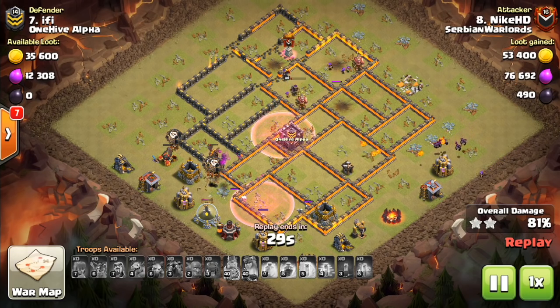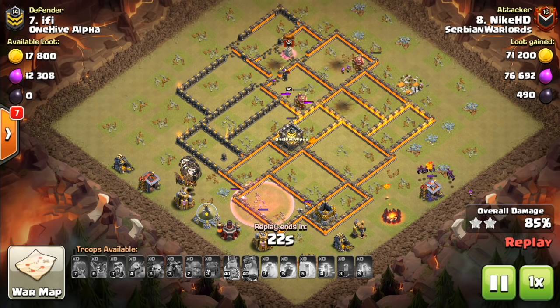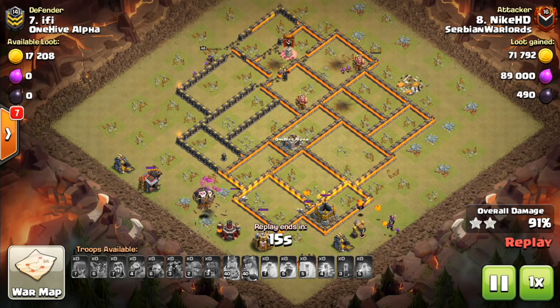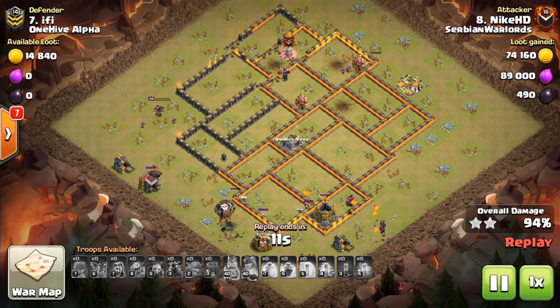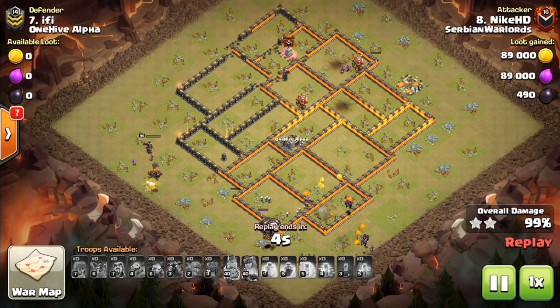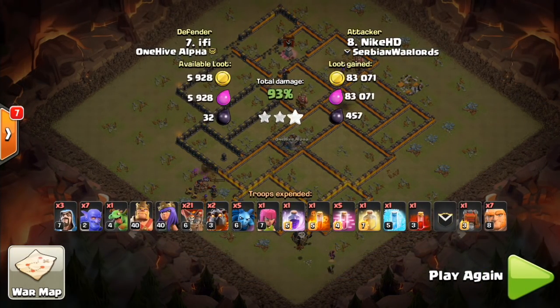One defensive tip I hinted at earlier: if there's a certain side of your base where the kill squad is most likely to be used — maybe your Queen is there — put your Town Hall on that side. That way they can't use the Wall Wrecker to get a lot of value in the kill squad. It will just be dropped and target the Town Hall without going through any walls. The Town Hall is now a very strategic building you need to place carefully to prevent people from sending the Siege Machine in at the opposite side and busting up walls as the kill squad moves through.